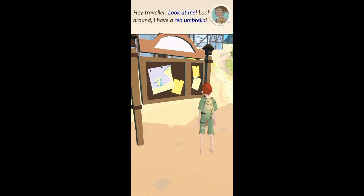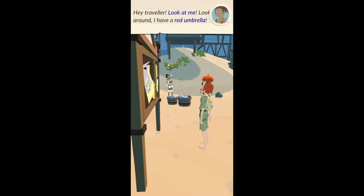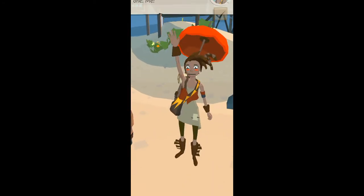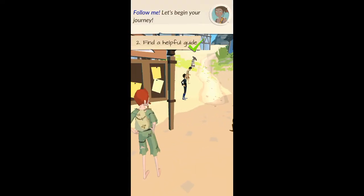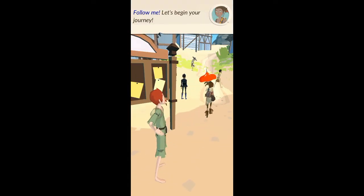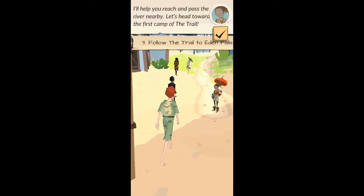Hey, traveler! Look at me, look around — I have a red umbrella. You need a guide? Well, you got one. Me! Follow me, let's begin your journey. I'll help you reach the first river. Let's head towards the first camp.